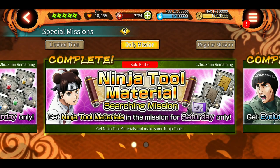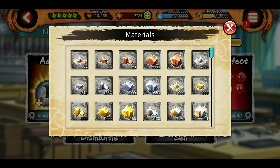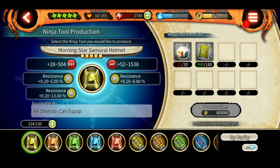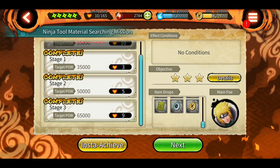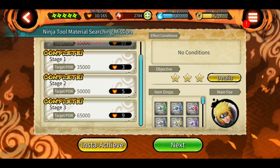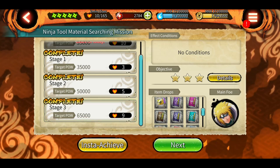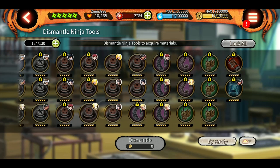To get these tools, you have to get the materials, which you can get from the daily ninja tools materials searching mission stage 3. Always check in the factory what materials you need and grind them accordingly in the mission. If you have instant achieve, it's just a click away. On Saturday and Sunday we get a combined mission for all the materials. We also get special missions sometimes for material grinding, so grind those even if you have to use shinobites to refill your LP, because the five-star tools are really worth it.